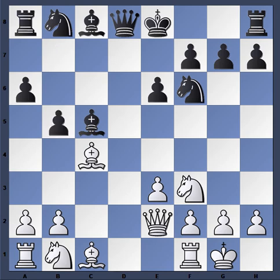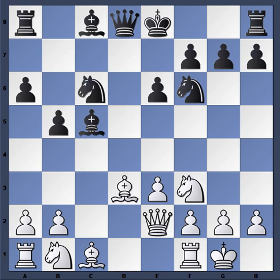The game continued: castles, b5, bishop d3, and knight came out to c6.